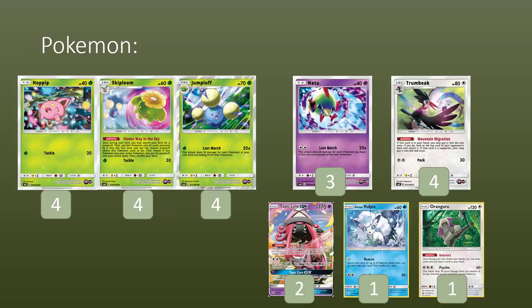Another big note on the Skiploom is that it has 60 hit points and free retreat — both of these things are insane. Jumpluff also has that free retreat, but being 60 HP means you can search it out with Professor Elm's Lecture, and that's absolutely huge. It's a big reason why we can get set up fairly quickly on turn 2, with the dream being turn 1 Elm into turn 2 Elm, or just a combination of getting lots of Hoppips and Skiplooms down with some use of Elm either on turn 1 or 2. Each Skiploom you evolve into and pull out the Jumpluff is going to be 40 damage for you.